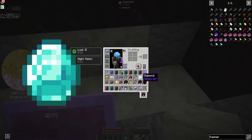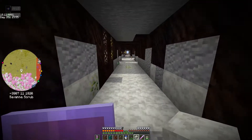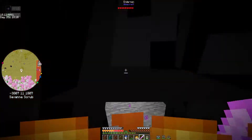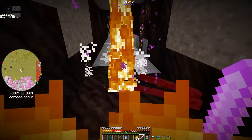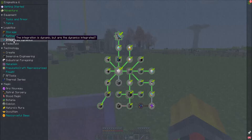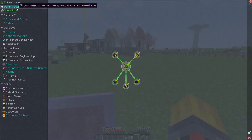We have 24 diamonds from those two veins. We definitely have to place torches because of mob spawning, though I don't actually mind the Endermen that much.